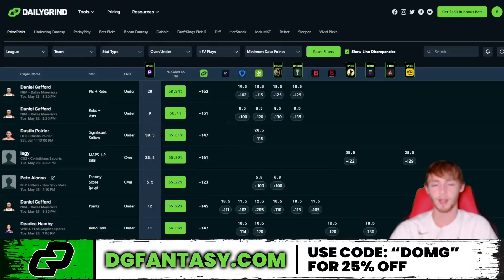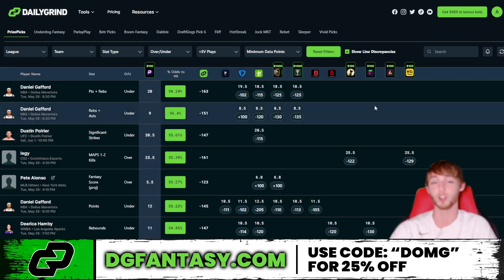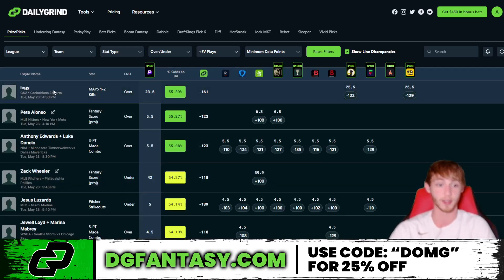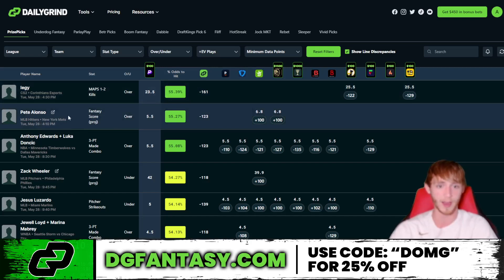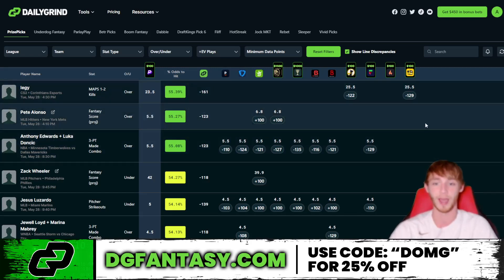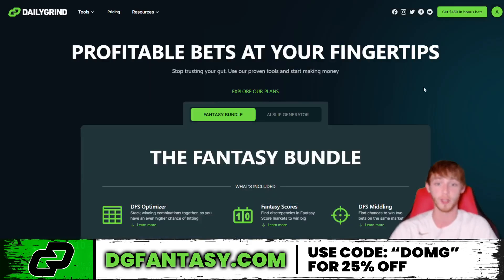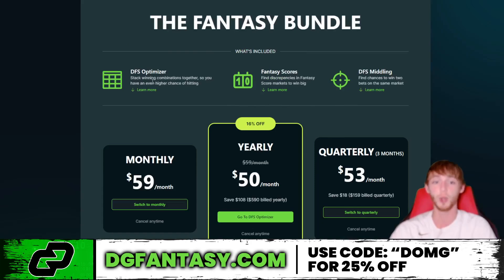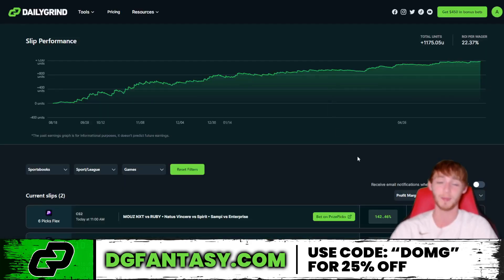Now let's get some free plays from the Daily Grind Tool. This is the optimizer, which shows the best expected value plays on apps like Prize Picks, Underdog, or any other app. Clicking refresh, the best EV plays right now include CS:GO overkills, Pete Alonso favored over fantasy score, Edwards and Luka over three-point mix. Use the link in my description, click on the fantasy bundle, scroll down and use promo code DMG for 25% off — it includes two other tools as well. There's also a separate AI Slip Generator tool that automatically generates profitable winning slips — up over 1,000 units since August 18th.